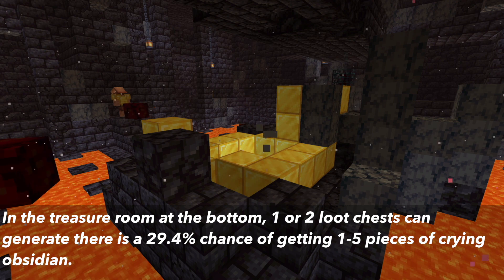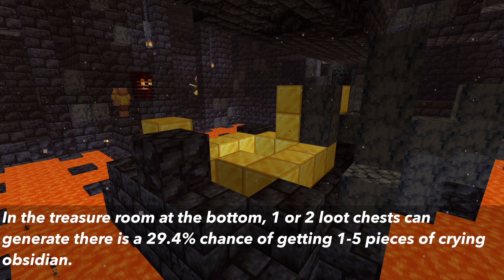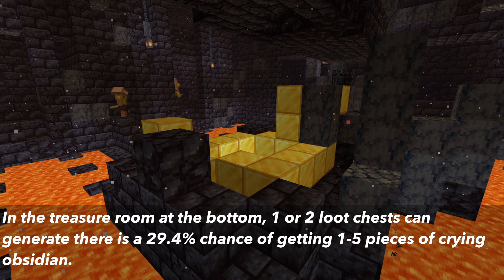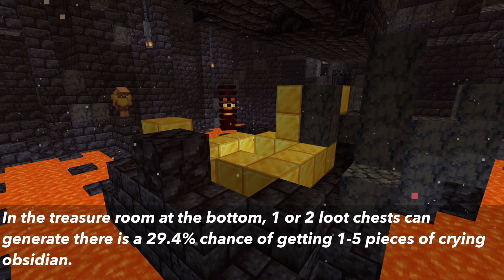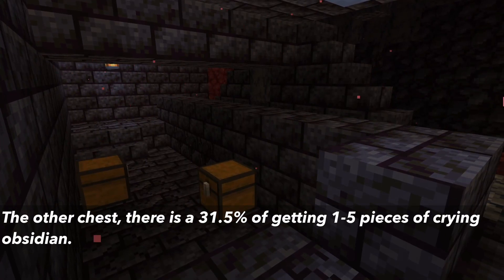In the Treasure Room, at the bottom of this room there is a loot area with one or two generated chests. You can get one to five pieces of Crying Obsidian at a 29.4% chance. The last chest is called Other — this can likely be found in the housing units or other miscellaneous areas — and you can get one to five pieces of Crying Obsidian at a 31.5% chance.